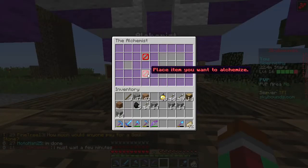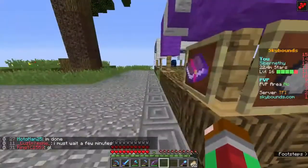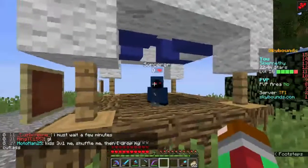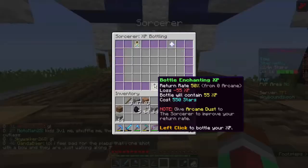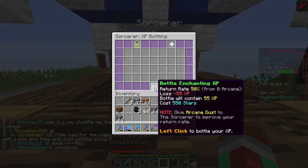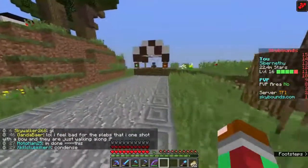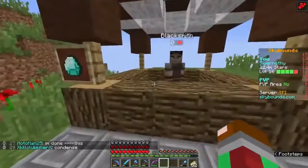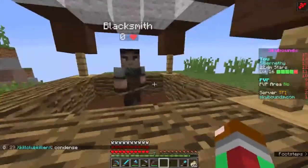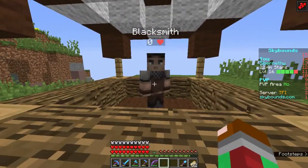So the alchemist — if you have an enchanted book or anything like that, you can basically place it here to get some arcane dust, which you can use to strengthen other books. If you have experience, you can actually bottle it! You can bottle your experience and use it towards enchanting other items — you can stockpile it. You can sell it by the bottle, which I sometimes do, or you can use it to enchant. It works just like a bottle of enchanting.